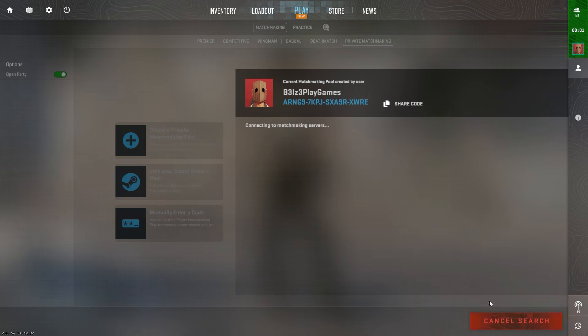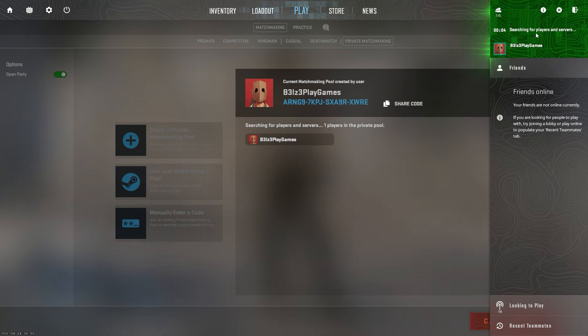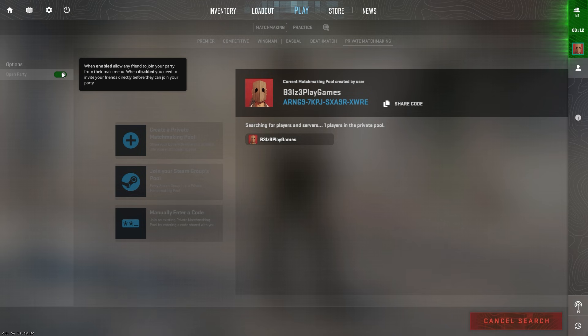Choose the map, game mode rules, and other settings like round timers and friendly fire to customize your private match. Once you are happy with the settings and lobby population, click the Go button to start the match. This will launch the game and start the private match using the parameters you configured.